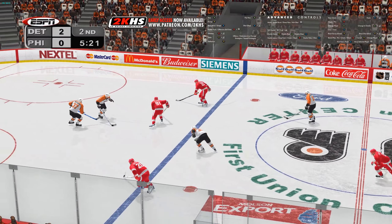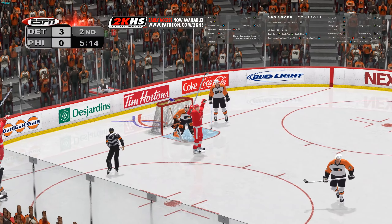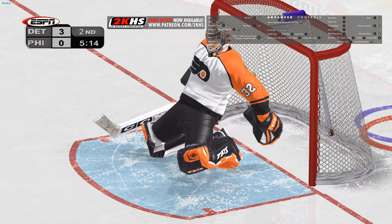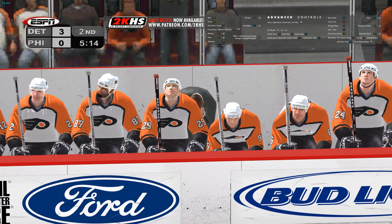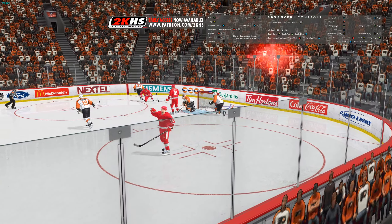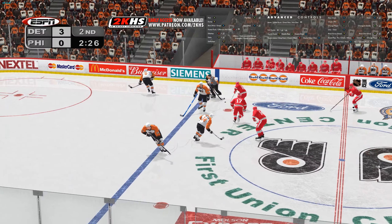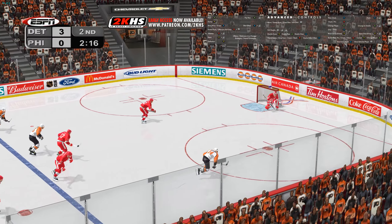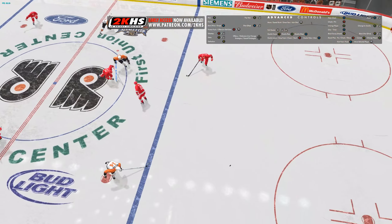Carries it past the red line and takes a wrist shot — what a save. Robita scores up high. The coach seems to be getting a little upset with the effort of his team — just not enough time for the goalie to get his arm up and cover the top of the net. Carries it past the blue line. Yanyi passes it to Primo. They are on the board — wrist shot by Primo.